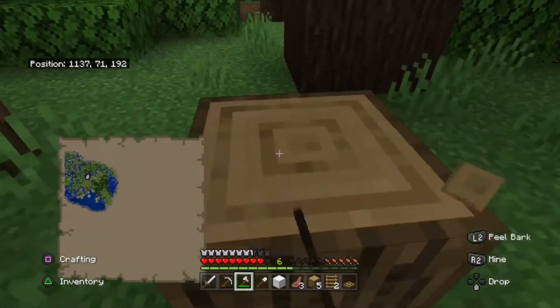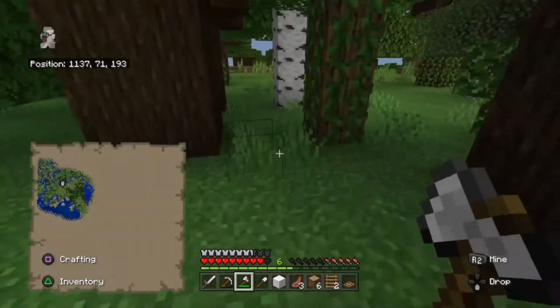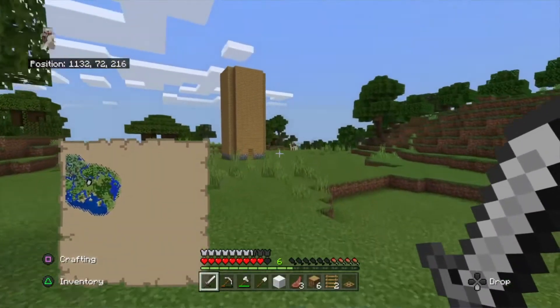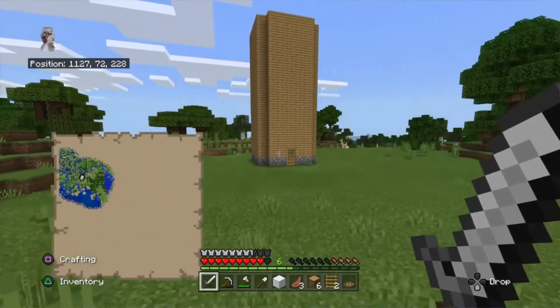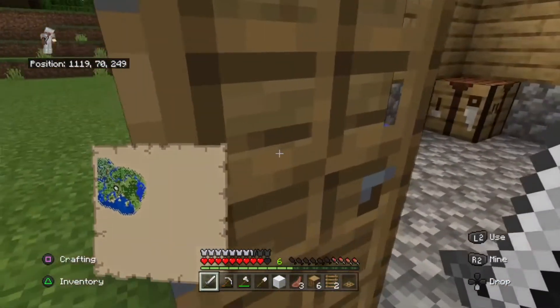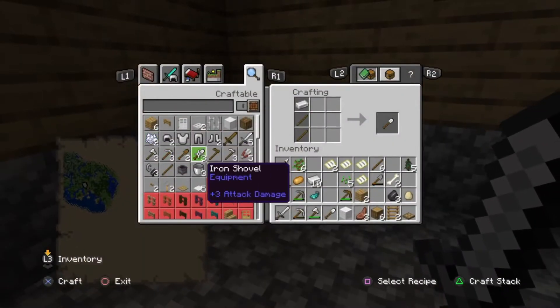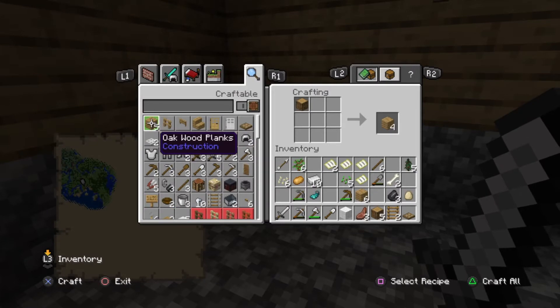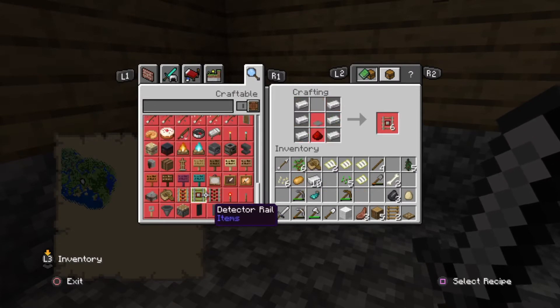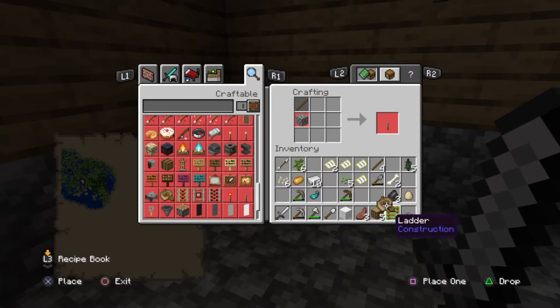Since I am playing on the Bedrock version of Minecraft, I have to make a shovel for my boats. Mojang, please make it so that we don't have to anymore. I really don't like having to waste extra materials just to make a boat.